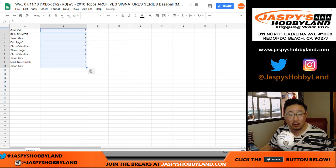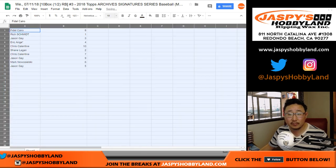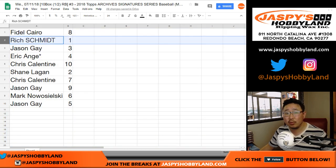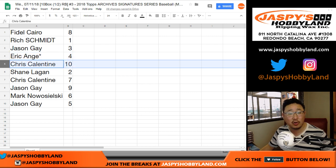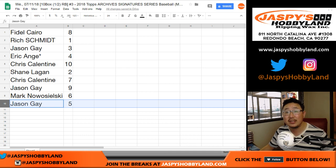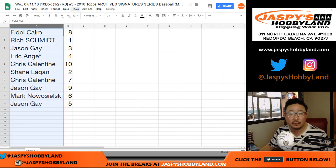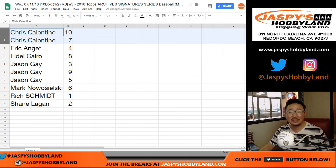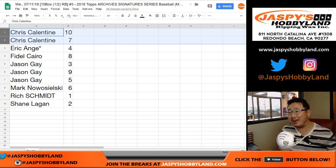We'll do these in alphabetical order. Fidel Cairo gets eight; Rich gets one; Jason gets three; Eric gets four; Last Bot Mojo; Chris gets ten; Shane gets two; Chris gets seven; Jason gets nine; Mark gets six; and Jason gets five. Sorted by column A. Trade window is now closed.